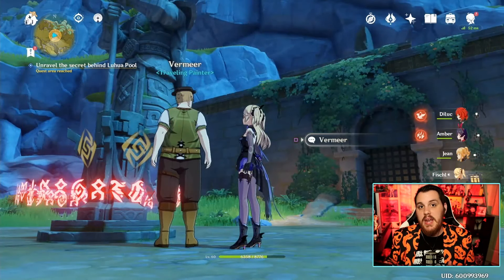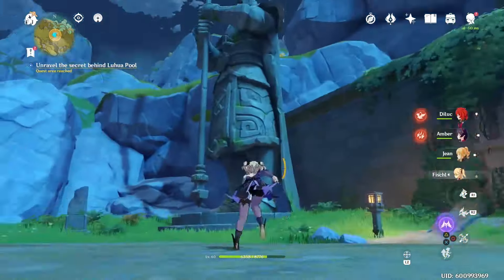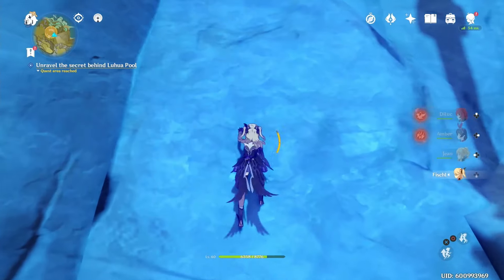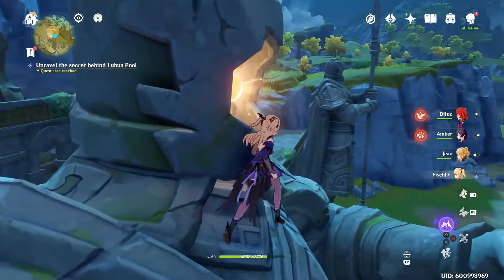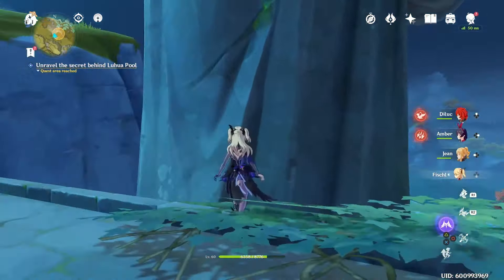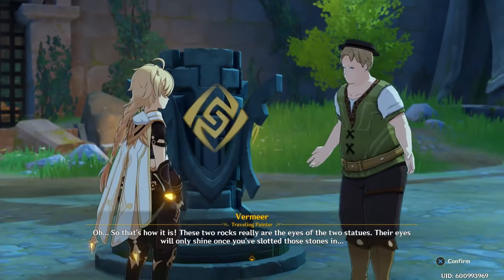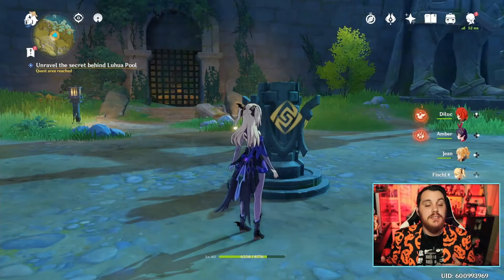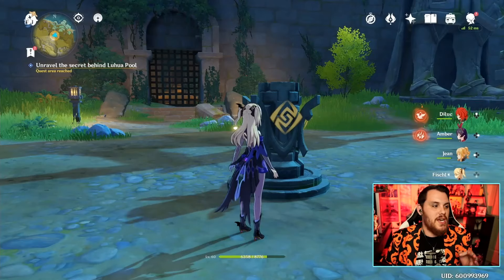Once you get back to him and hand them in, the quest updates to 'Unravel the Secret Behind Luhua Pool.' He's going to give you two little balls, and you're going to put them inside these giant statues. Now you see why we need the Geo character — use your Geo ability, a bunch of enemies are going to get summoned, you beat them up, and you get the chest. That's how we do.